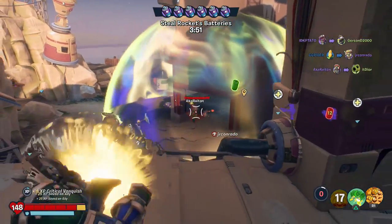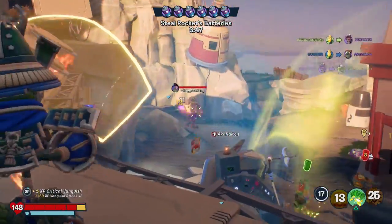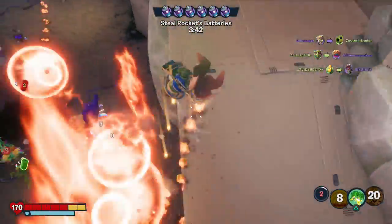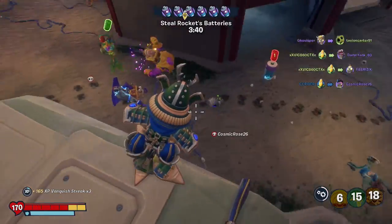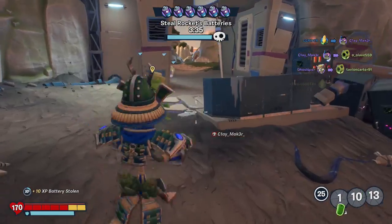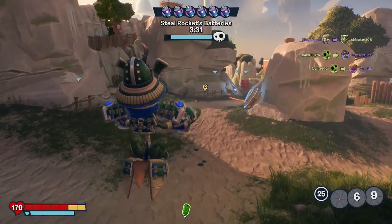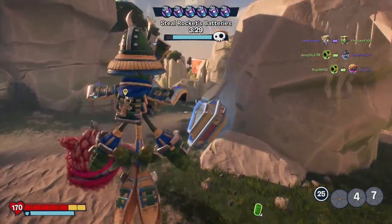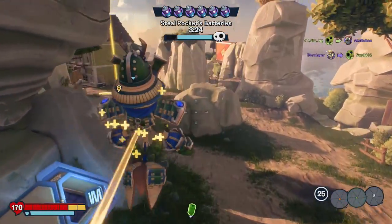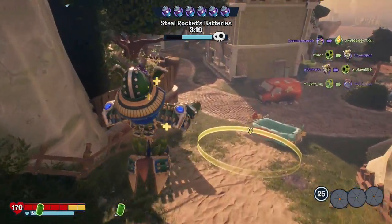Throw this down, get ready to beat up some zombies. That got him — there we go. I know there's a Super Brainz coming down this way. Leave my plant friends alone. There we go. I don't mean to steal your battery Peashooter, but you're vanquished, so I just gotta move it. I don't think anybody's really chasing me — we're so fine. It'd be nice if somebody was playing Rose so that we could get a speed boost, but I don't think we need it.